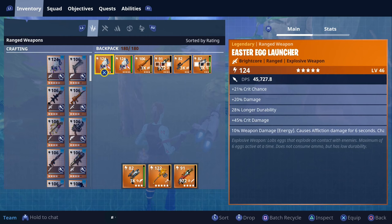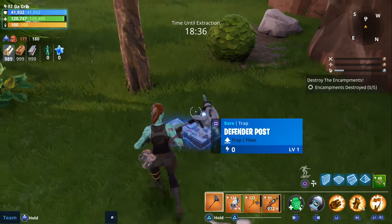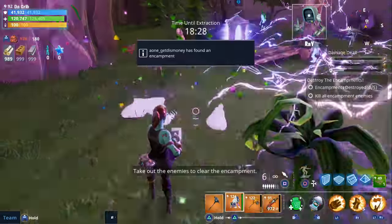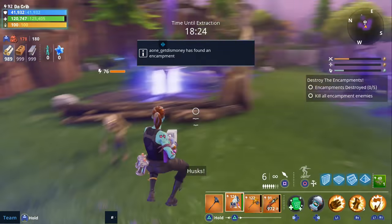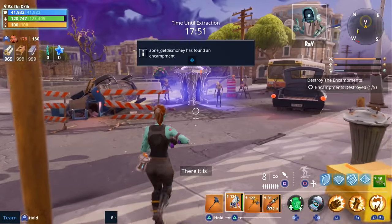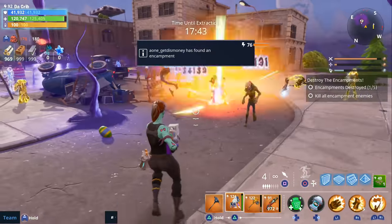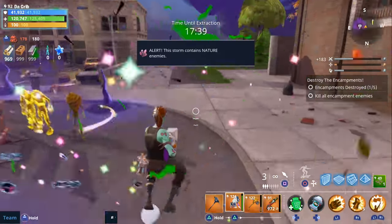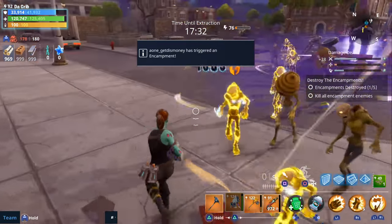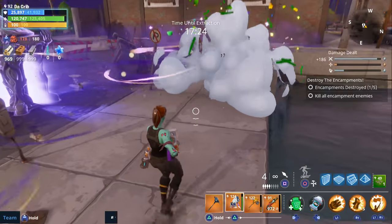All right, let's go ahead and equip it. We don't have that much room, so we may have to get rid of some stuff. Here we go — I'm going to go ahead and shoot one on the ground. So it does shoot eggs, and it explodes when they walk past it. Oh, that is nice. I like how they stay on the ground. That is awesome. I'm thinking of a lot of different ways you can protect either an objective or even doing encampments — you can just make a line of eggs and protect yourself.